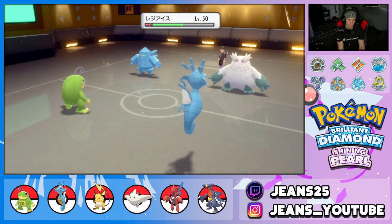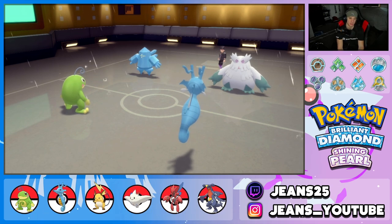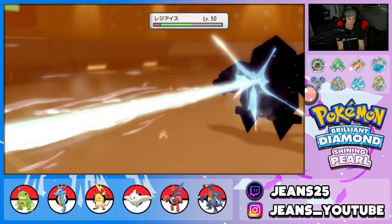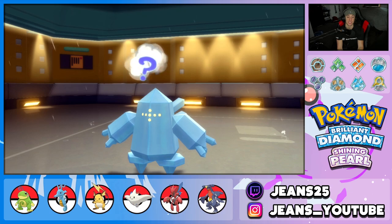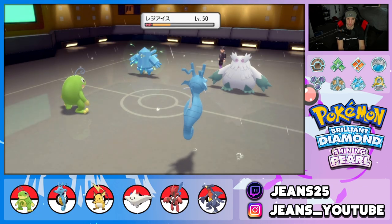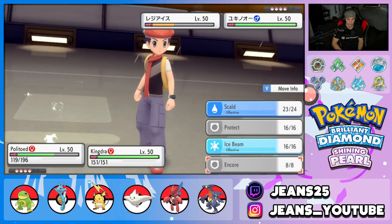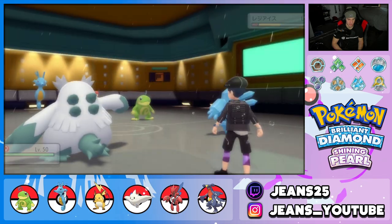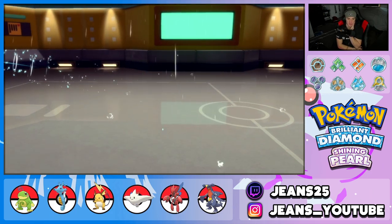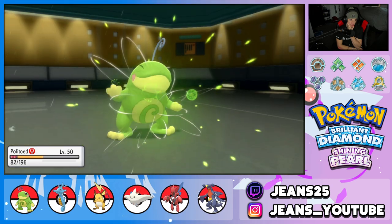He goes for an Energy Ball and my boy should be able to take that up — Citrus Berry pops and we get rolling. He hard swaps in Suicune. I could go for a burn with Scald — give me a burn, nope. Here comes Amnesia — it's going to boost special defense. It has Leftovers. I could Encore and then hard swap into Scizor. That's probably my play — Scizor can come in with super effective shots and take it out.